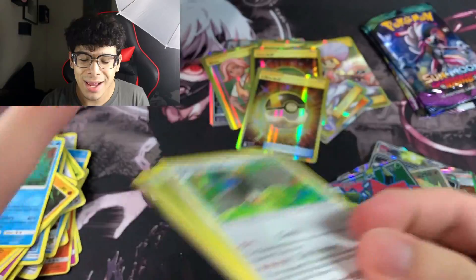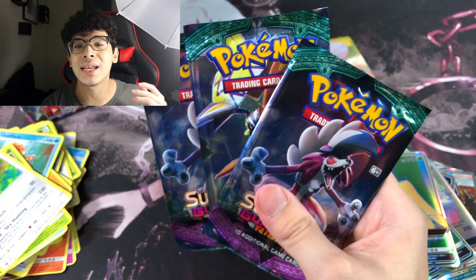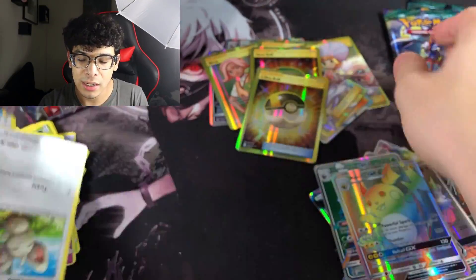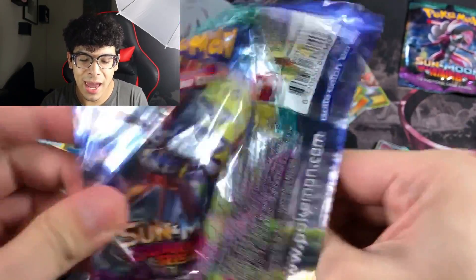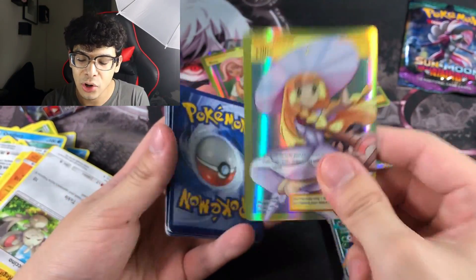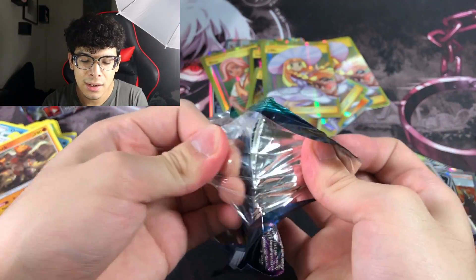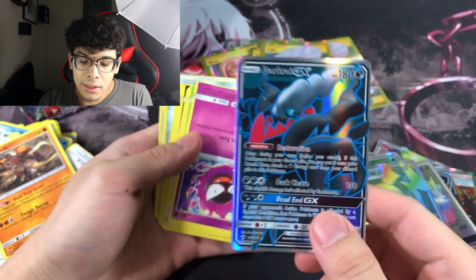Third Tapu Bulu — we're getting Tapu Bulu and Tapu Koko but no Tapu Lele. Three packs left and still zero Lillie — disappointing. Got a Decidueye full art. These packs are making my hands red and I hate opening them, except when I get a full art Lillie. That's our third gold Lillie!